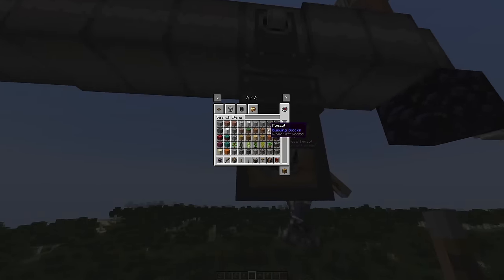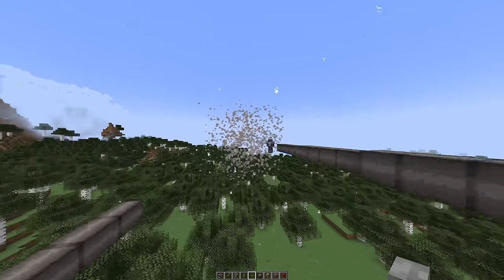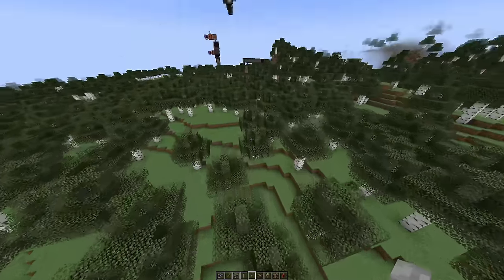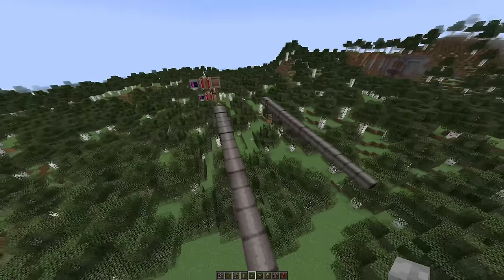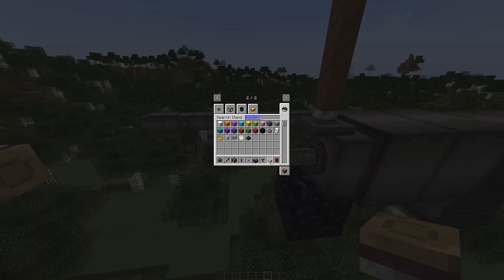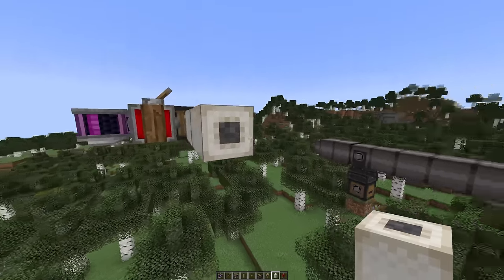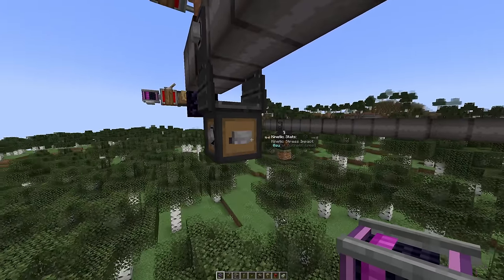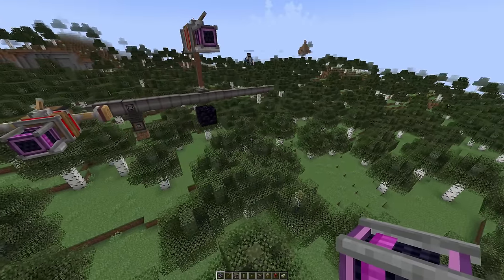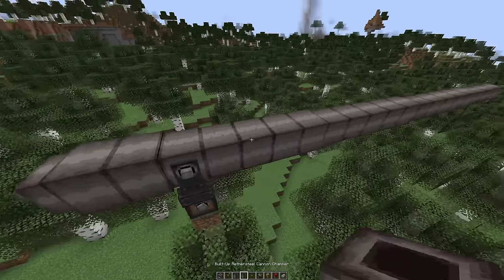The cannon is now active and this should shoot it. Three, two, one - whoa! That was a lot. I don't know how far we shot that, I think it flew way too far. That was one cannonball - one high explosive shot. Let's do it again. Three, two, one - no! What happened? We miscalculated something.